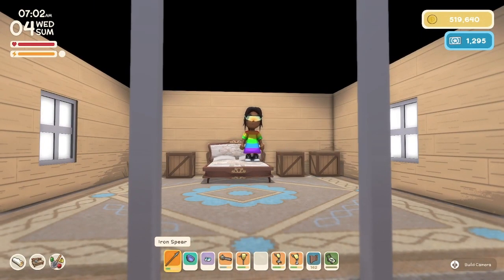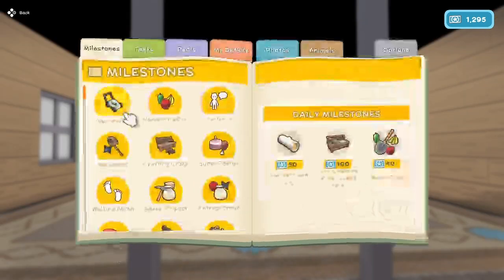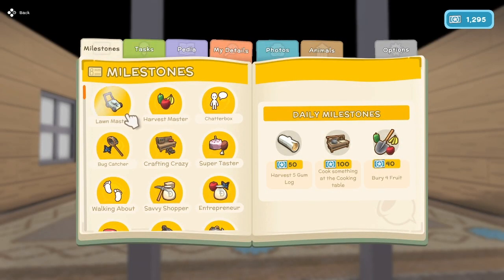Hello everyone, and welcome back to Dinkum. My name is Melanie V. It is now Wednesday the 4th of summer here on the island of Sonola. Let's check out our daily milestones: harvest 5 gum logs, cook something at the cooking table, and bury 4 fruit.